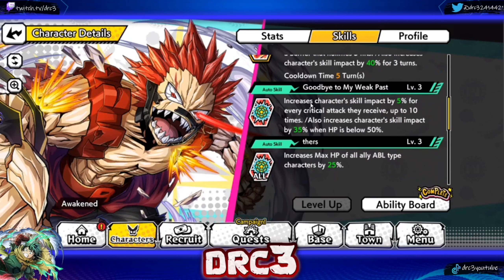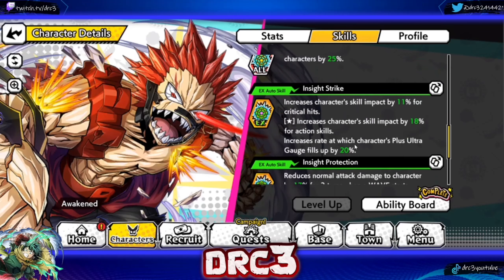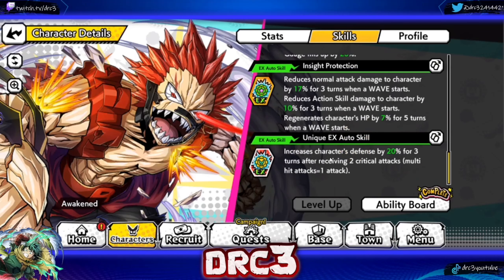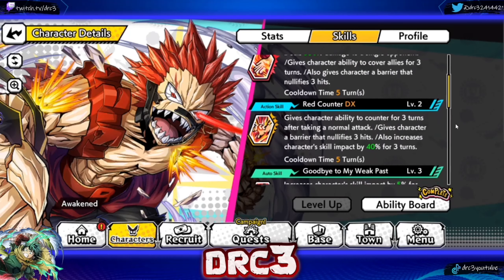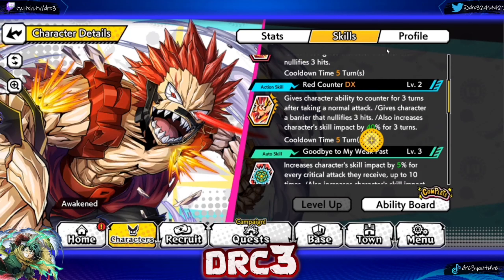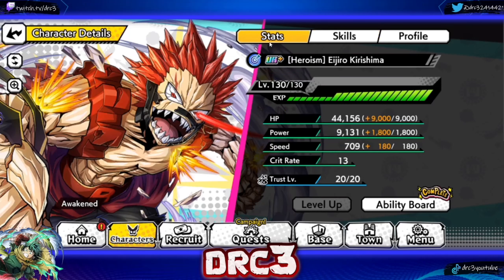His Auto Skill 1 is called Goodbye to My Weak Past. It increases character's skill impact by 5% for every critical attack received up to 10 times, increases skill impact by 35% when HP is below 50%, and increases max HP of all ally ABL type characters by 25%. I do have the additional EX Auto Skill which increases character's defense by 20% for three turns after receiving two critical attacks. This is decent because he doesn't do damage reduction on his action skills — that only comes from his plus ultra, so you don't really have damage reduction until turn three, and even then it's only 20%.